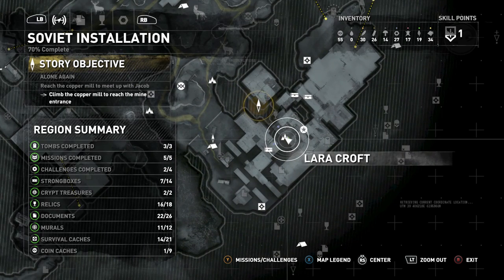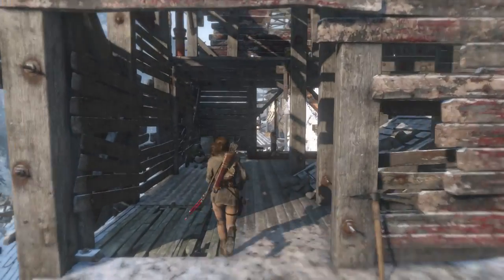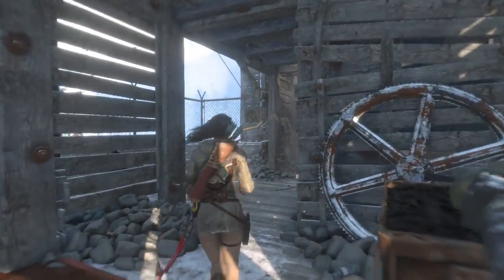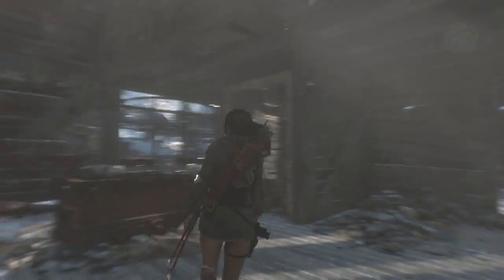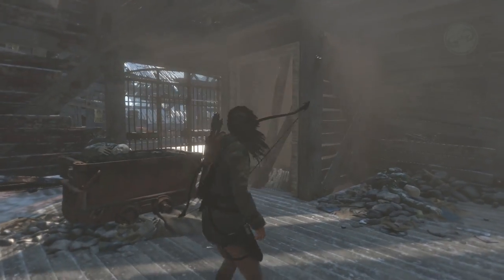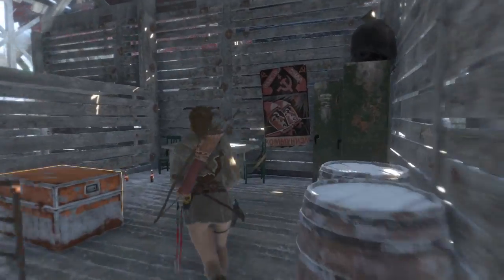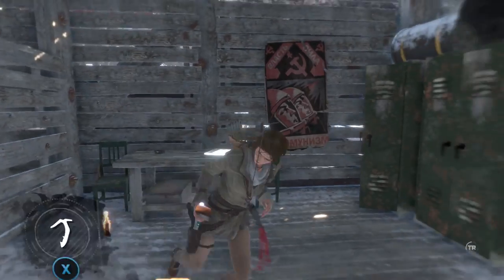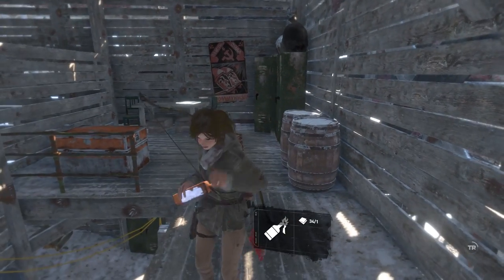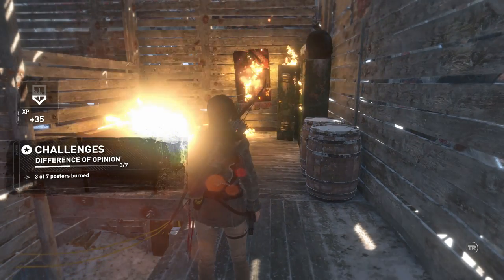Starting from the same location, head back into that building and go to the back of the room. You'll see a rope arrow barricade — destroy that and walk through the doorway. You'll start sliding at the end of the ramp; jump and launch yourself off to land on top of the wood. Once up there, look to your left for the poster and use a Molotov to burn it. There's also a strong box right there, and if you look up and to the left you can follow a path that leads to a relic.